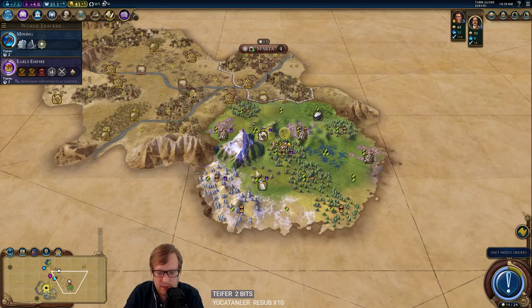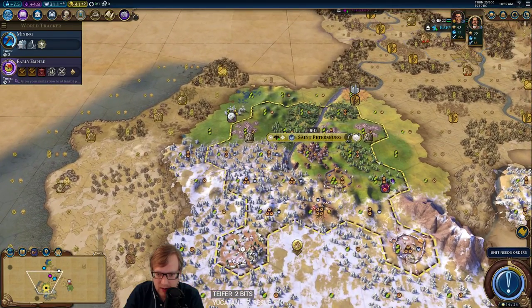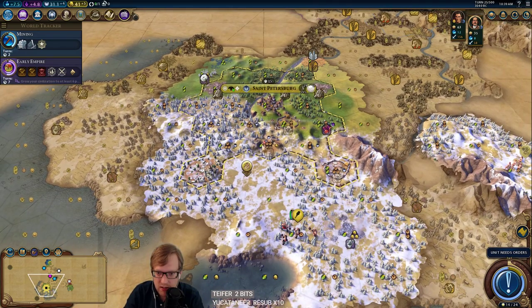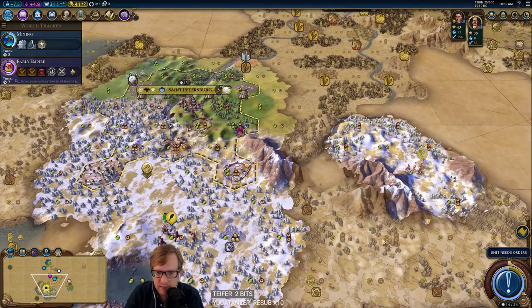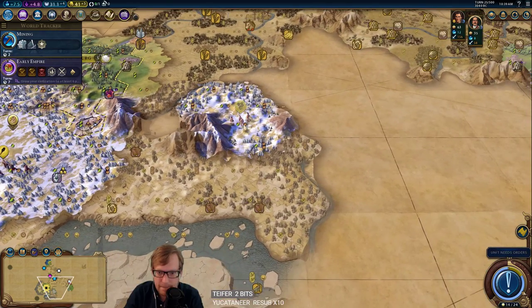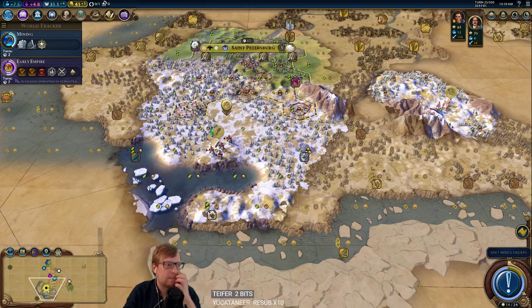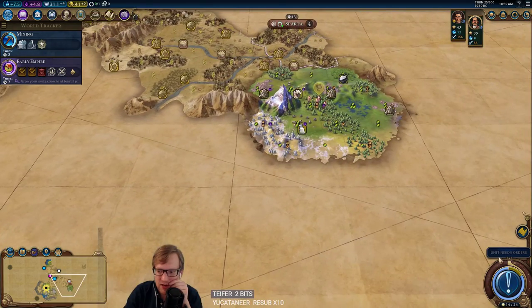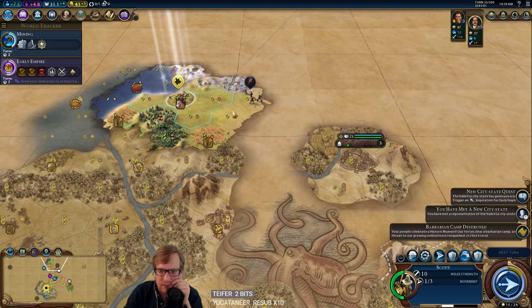Temple is 14 turns. I shouldn't have bought this tile — now I don't have enough money. That'll help a lot, actually. Temple of Artemis will hit seven resources in total. Buying tiles — yeah, sometimes you've got to buy a tile. It's not what I want to do, but it's sometimes what you have to do.